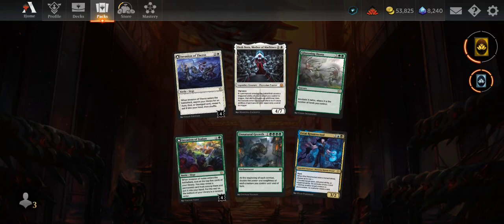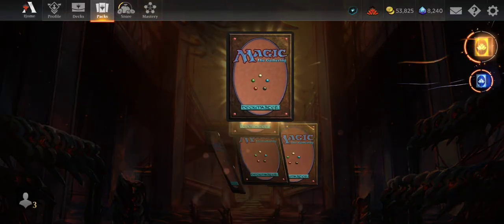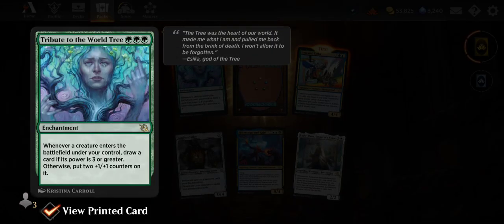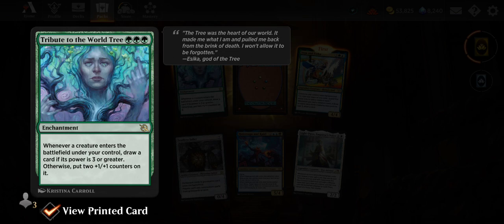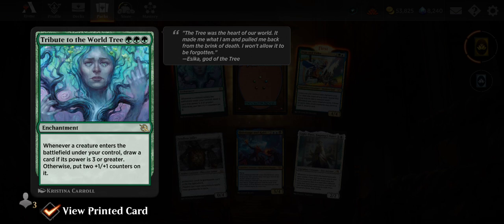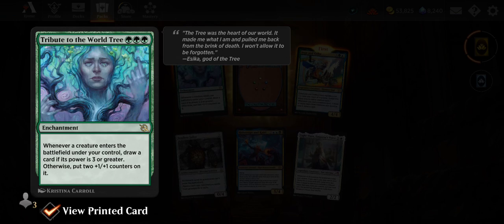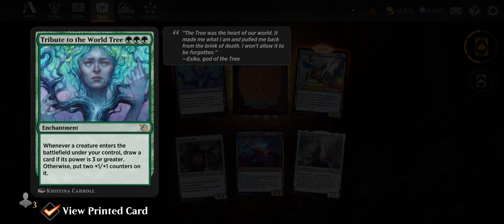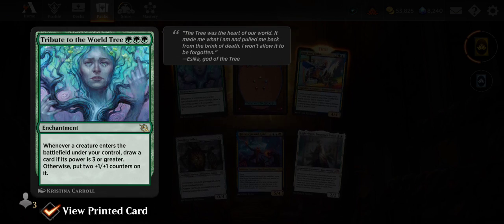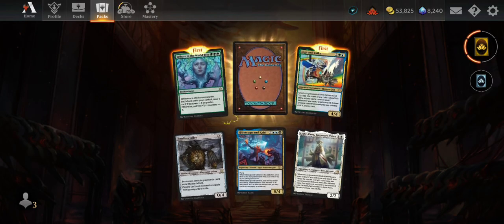Final pack — Tribute to the World Tree, three green enchantment. Whenever a creature enters the battlefield under your control: if its power is three or greater, draw a card; otherwise put two +1/+1 counters on it. If it's power three or greater you draw, if not you make it three or greater. Triple green is hard to pull off unless you're playing mono-green, but if you are, that's a really good card.